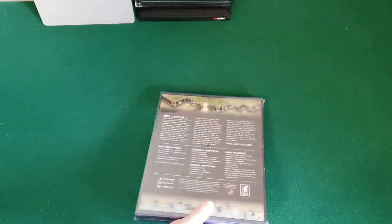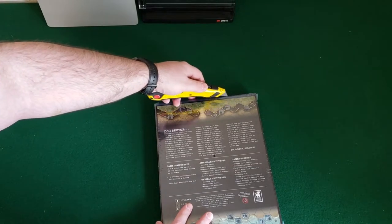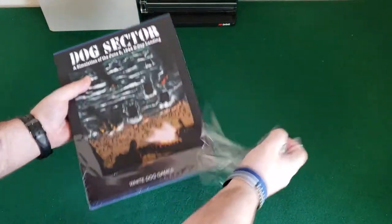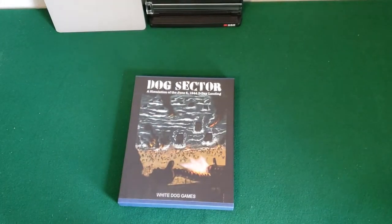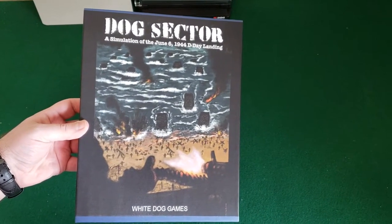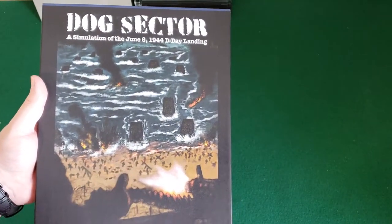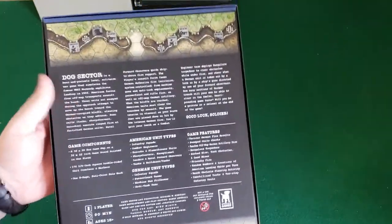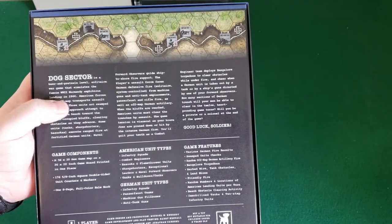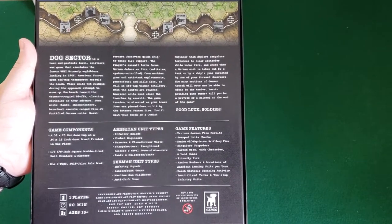Let me take that plastic off so you guys don't have to deal with the glare — I hate when there's glare when I'm watching videos. Dog Sector. I like the cover — it's like a watercolor paint style or something, looks really cool. Dog Sector is a beer and pretzels level solitaire war game that simulates the famous World War II Normandy amphibious landings in 1944.